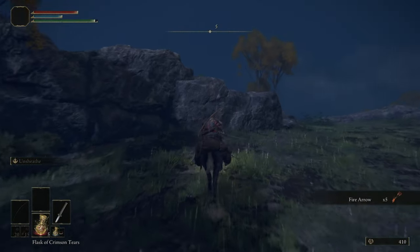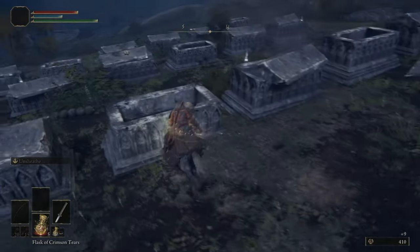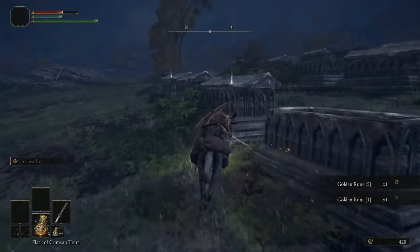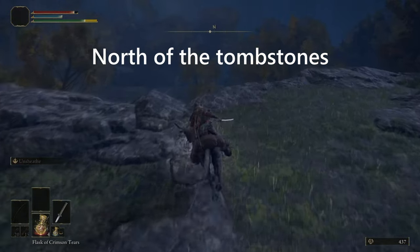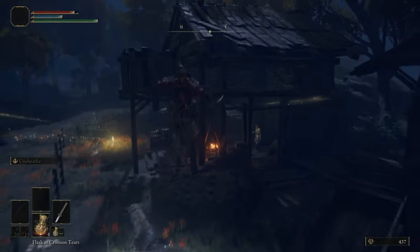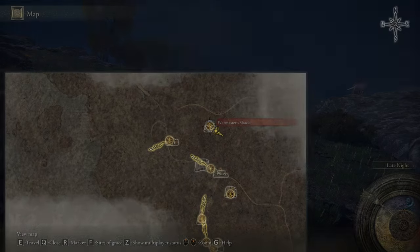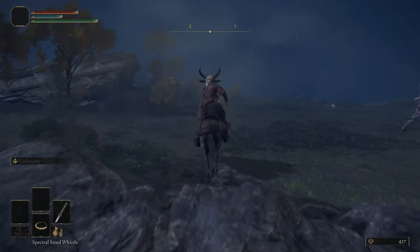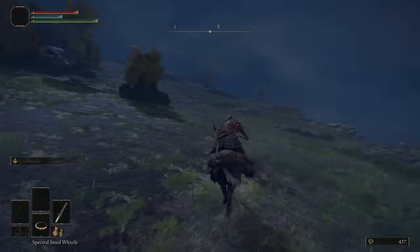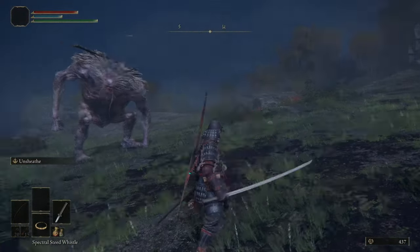Now we want to go for smithing stone twos. We can also hit up this grave area with a bunch of runes in it. From this war master shack arena right here, just go south-east, or just south is good.